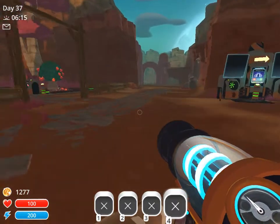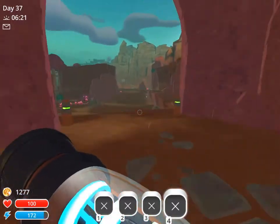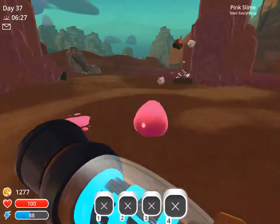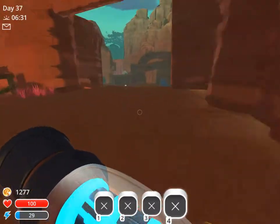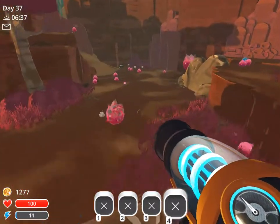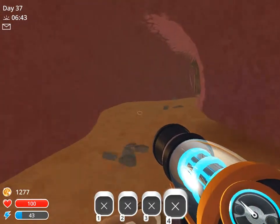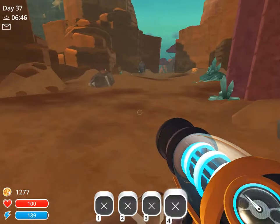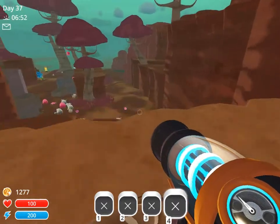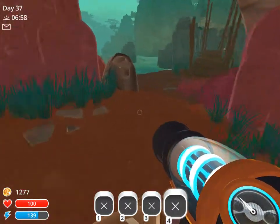I am starting from my ranch area and will head out the front gate. We're going to go pretty much straight all the way down to the end of this piece of land, up through this tunnel, and across this bridge.